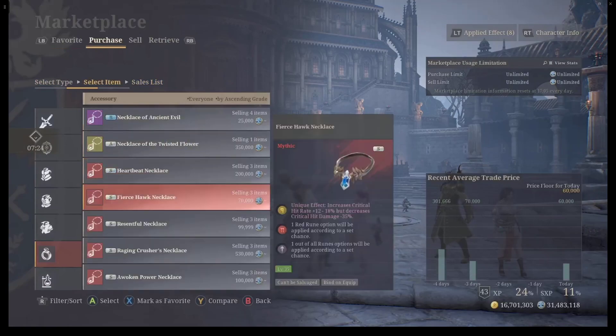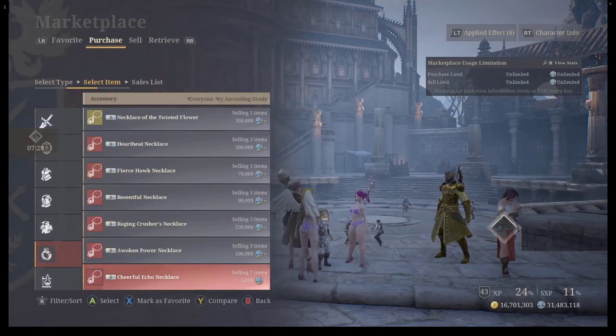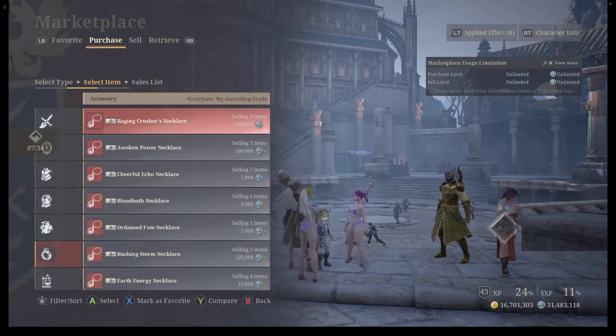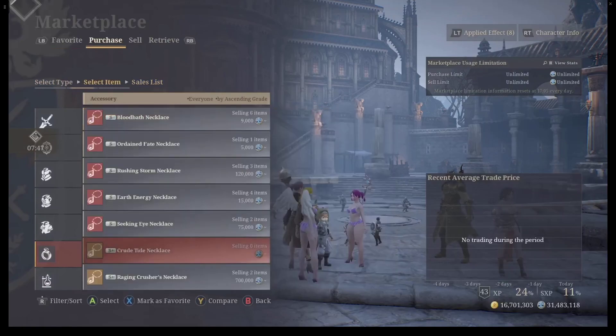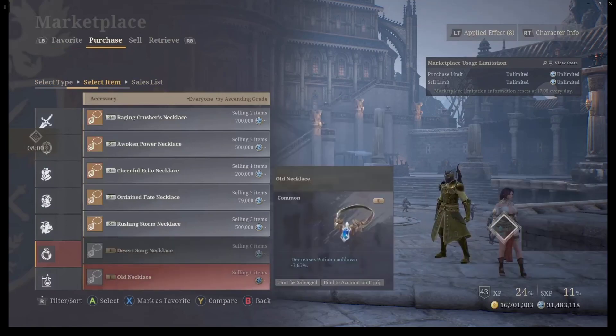You can get triple stats on the ring as well. Now, if you look at the Crude Tide Necklace — which is the one I'm using at the current moment, which is kind of garbage — you cannot get triple substats. We're going to use the Ancient Variant. The third substat is actually going to be HP. The top is going to be the extra damage, and the middle stat is going to be crit damage. Whereas on the ring, you can get the crit damage of like 30-35% on the red version, and you can also get the yellows for the damage and AP on the bottom.